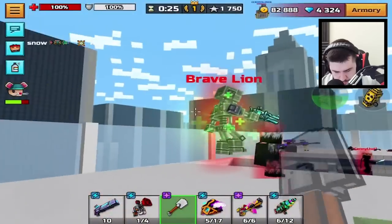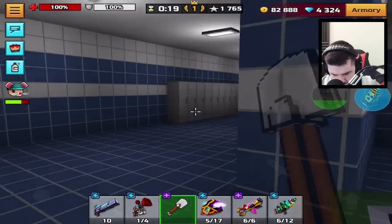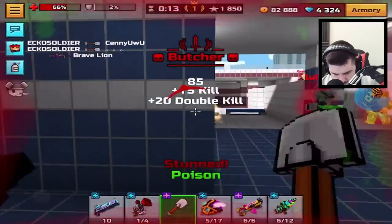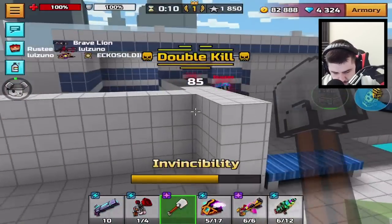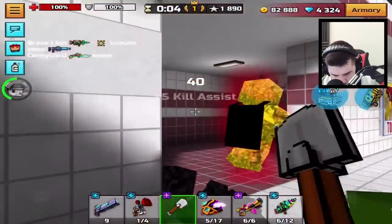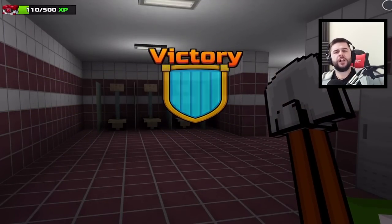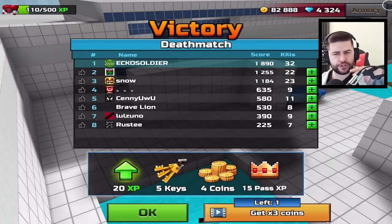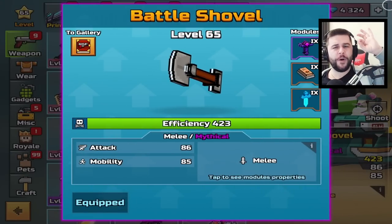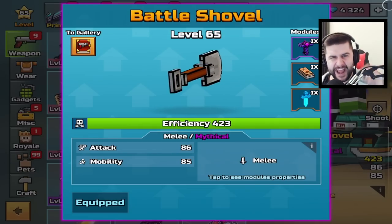There's another guy — he's trying to heal. Could be a one-shot kill. If I lose this I'm going to be so sad. Thank you for the cheeky kill. That double kill is important. Got him. One more kill — stole my kill. Well, I managed to somehow get a win with the Battle Shovel — not only in Silent School, but also in Classic Pool. Battle Shovel at level 65 Mythical is OP. Let me know in the comment section which weapon we are upgrading to level 65 Mythical next.